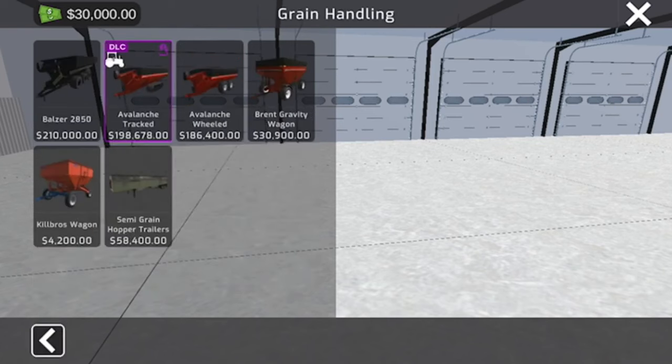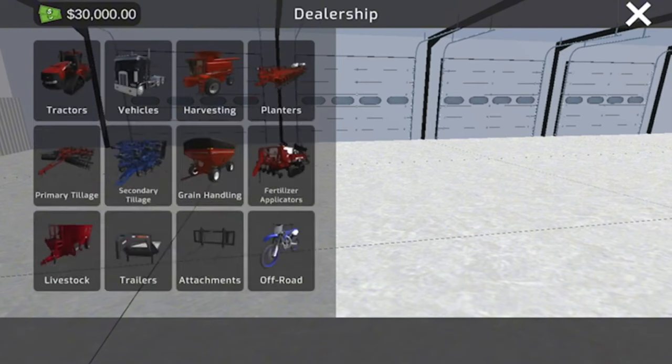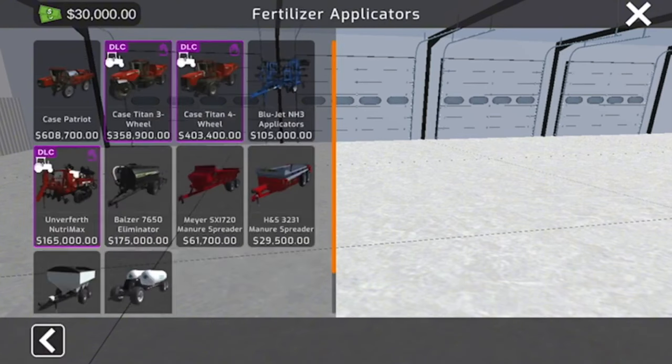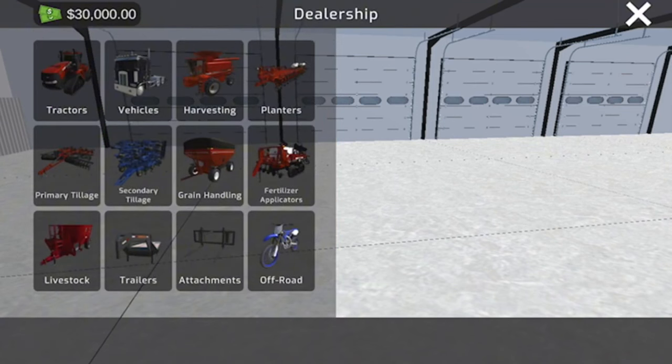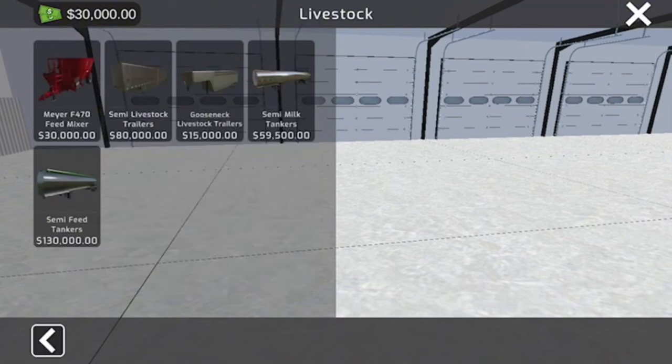For grain handling there are grain carts, a semi-trailer, and gravity wagons. Fertilizer applicators include a Case IH Patriot sprayer, DLC items, an anhydrous applicator, a fertilizer wagon, and manure spreaders. There are also livestock trailers and a feed mixer.